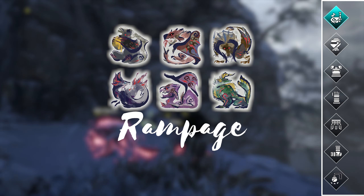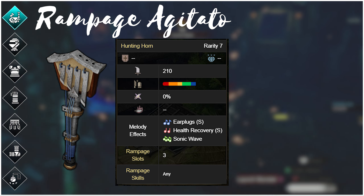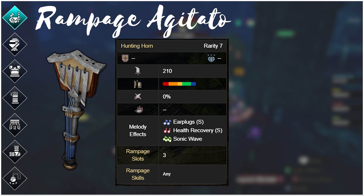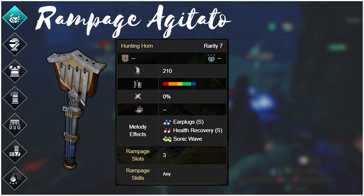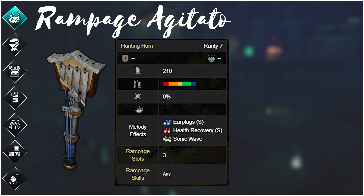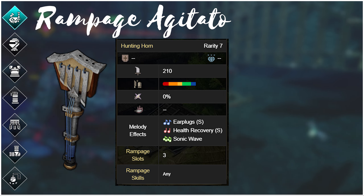The Rampage Agitado was the be-all end-all of endgame weapons in Rise for hunting horn users. We were able to manipulate its raw, element, affinity, sharpness, and most importantly its note set. Rampages are confirmed to return in Sunbreak, so if the Rampage upgrade tree continues to be just as good, you'll definitely want a few of these horns. I'd recommend crafting 4 or 5 of them so you only have to prepare different note sets and stats once, rather than visiting the smithy to change ramp-up skills every time.